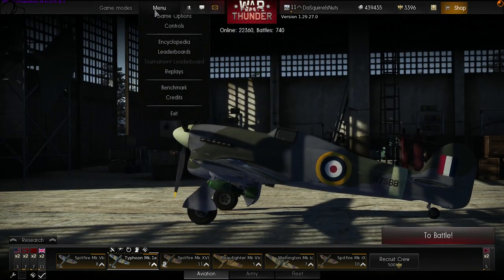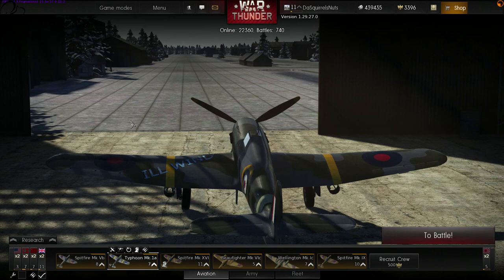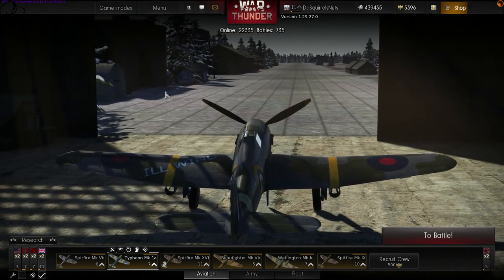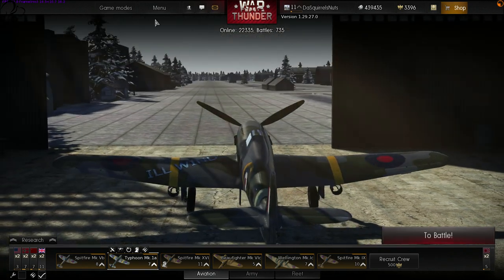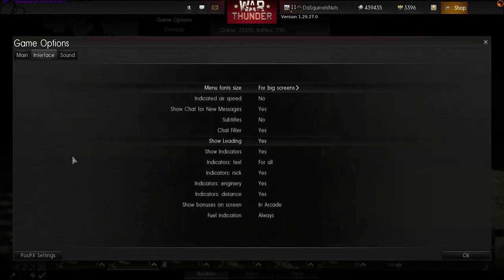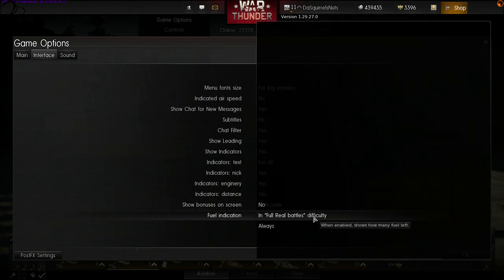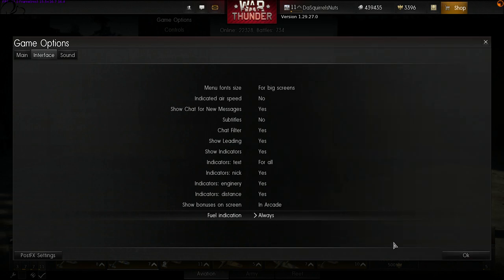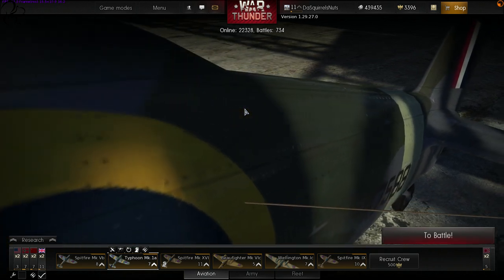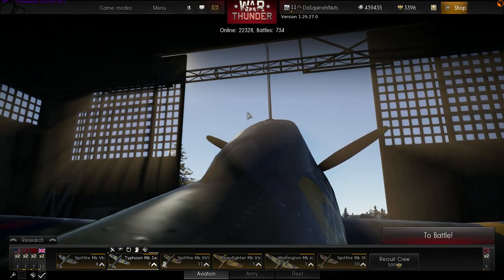One thing they've done is mess about with the fuel. Now when you go into battle in arcade you used to select 5 minutes of fuel — you can't do that anymore. Each aircraft has a minimum of 30% of its fuel load. If you want to know how much fuel you've got, go to game options, interface, and at the bottom you can change it to show your fuel level either only in full real battle or all the time. That's a new option. It doesn't make much difference in arcade because you don't lose fuel anyway unless you've got a fuel leak, but in historic and full real battle it makes a difference.